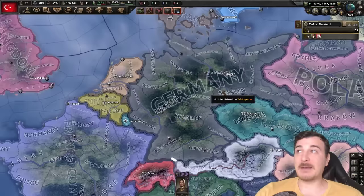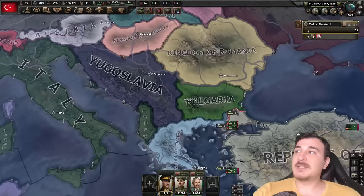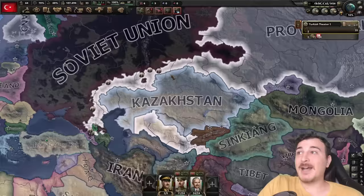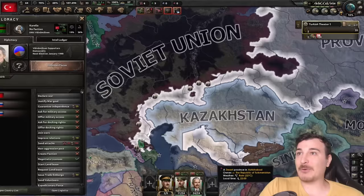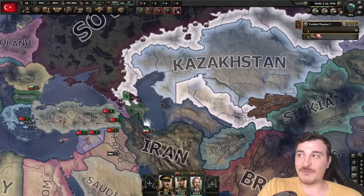Wait — Germany went democratic! I haven't seen a democratic Germany in a really long time, and I'm happy to see it, though also kind of shocked. It means there's going to be less tension in the world now, unfortunately. And looking at the Soviets — I thought they finished their war, but apparently they've got even more and more republics popping out. Maybe the Soviets are not going to win against the whites. Pretty much all of the -stans have broken away right now — I'm going to follow this up because it looks really interesting.